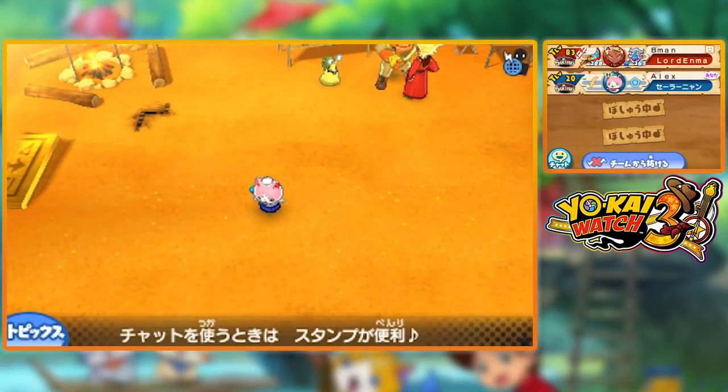Hey, hello there guys, Proxens here and welcome back to another Yo-Kai Watch 3 guide on the channel. In this guide we're going to be taking a look at how you can get the forbidden fruit item in the game. The forbidden fruit item is an item that allows you to instantly befriend any Yo-Kai that you are in a battle with.